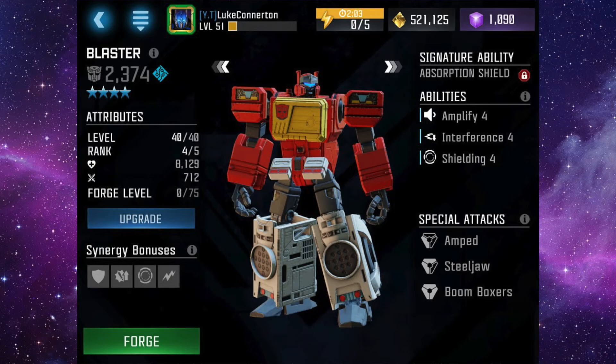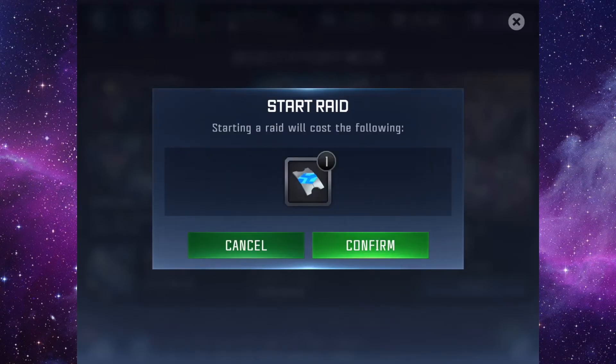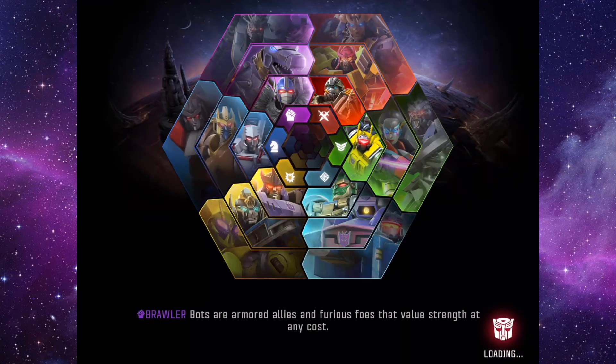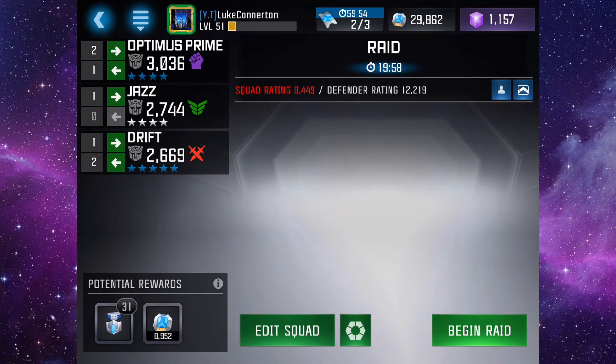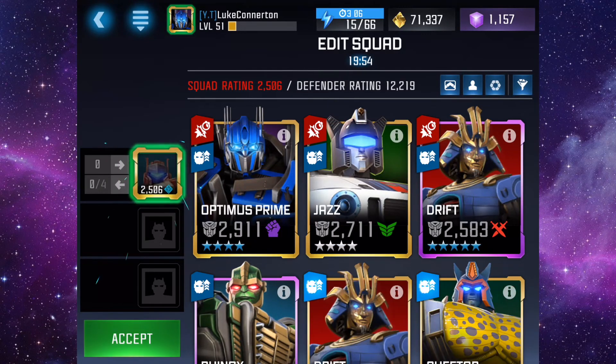We're gonna be seeing some four-star Blaster gameplay in the background, some raid gameplay as well. For his max stats as a four-star: his health is 10,718, his attack is 851, and his maximum rating is 3,539 — that's at signature level 99.